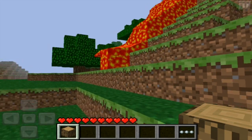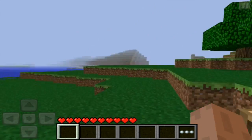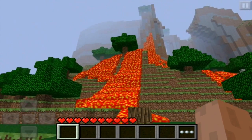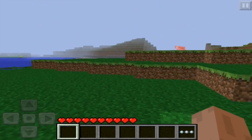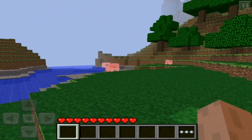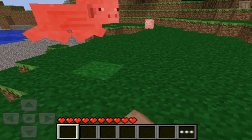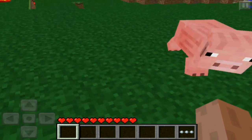Oh! Why is that falling? What is going on? It's like a volcano there. This is a pretty good seed. Why is that doing that? Run away, pig! See, this is all the old alpha biome sort of things with the gravel.